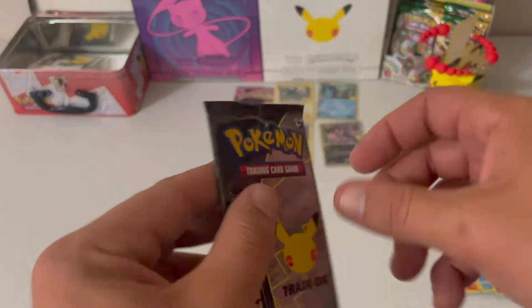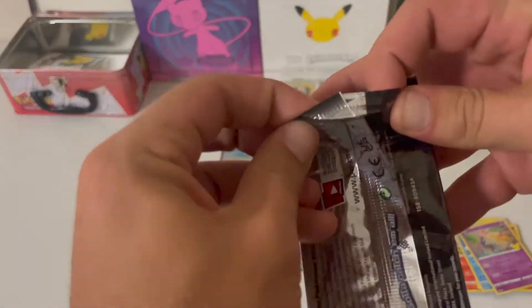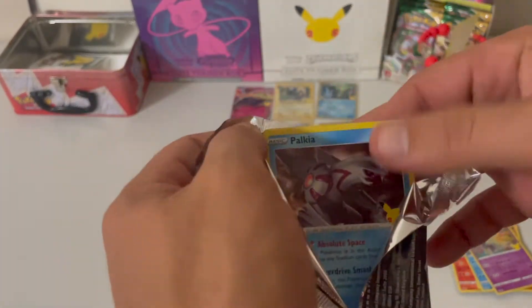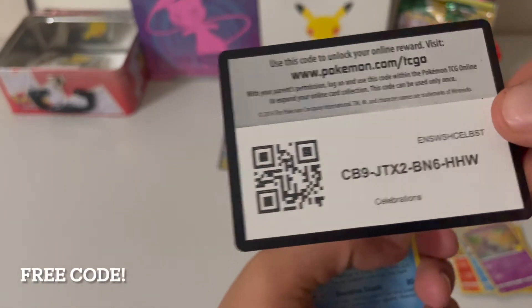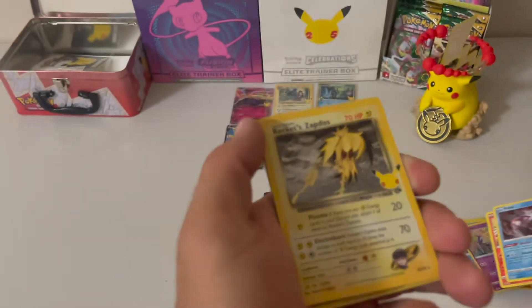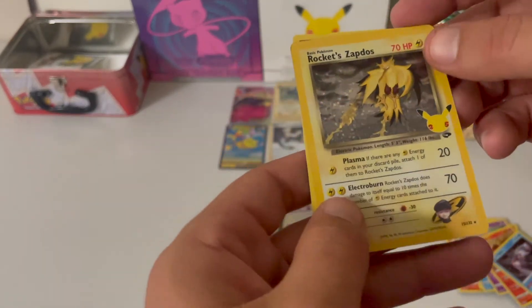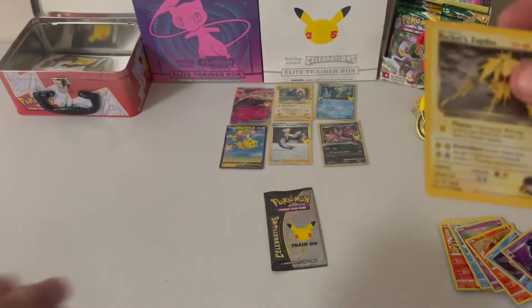Pack number five. Free Coat. We have a Palkia, a Ho-Oh, a Rocket's Satos — ooh, nice! And a Lillie. Put a sleeve on him.